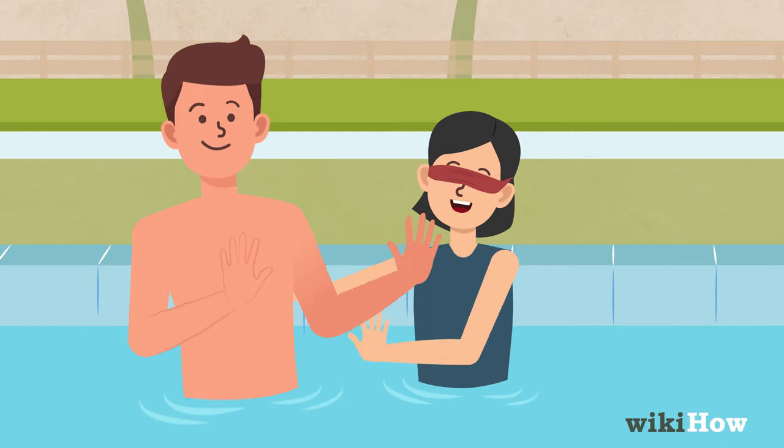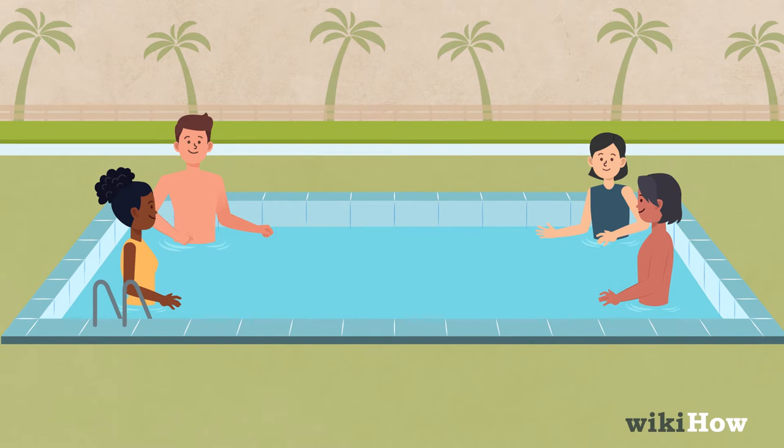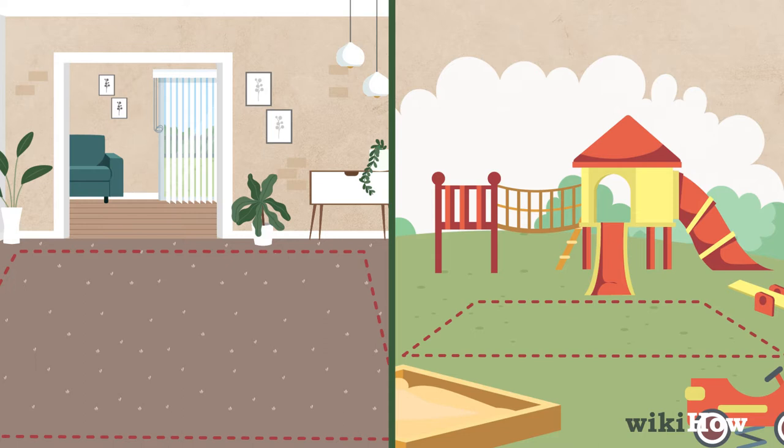Before you play, determine the boundaries of the play area. The boundaries in a pool are typically the pool itself, but if you're playing indoors or on a playground, agree on where the players will be allowed to go.